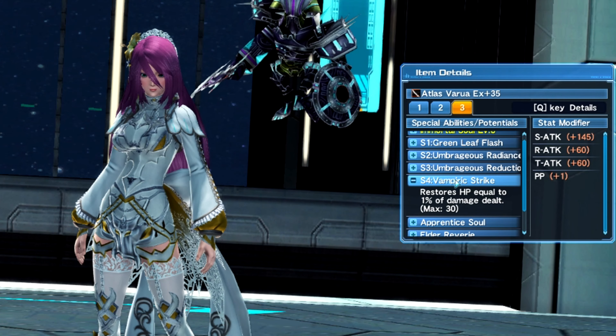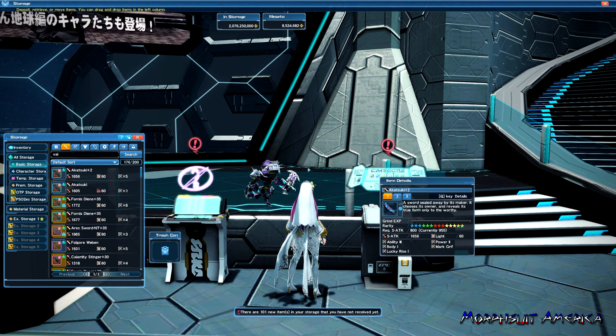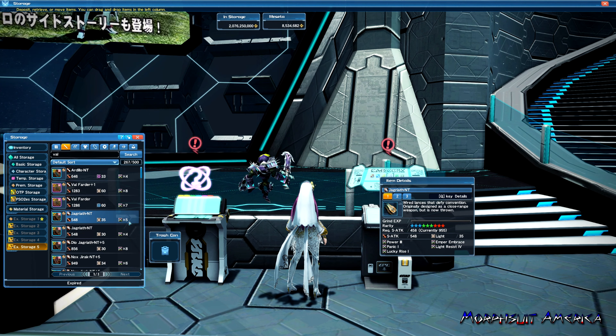You do need to read some of the abilities though, just to make sure that you fulfill their criteria. For example, S2 and S3 — the ones that I have — Ambiguous Radiance and Ambiguous Reduction — this only works if I have the right S1 ability. For this S2, Ambiguous Radiance, it says: while Green Leaf Flash, Yellow Moon Flash, or Black Shadow Flash is active, boost attack PP recovery by 25%. So I have to have one of those named abilities, and I do have it, which is why I had those two S2 and S3 abilities — because it complements the first one.